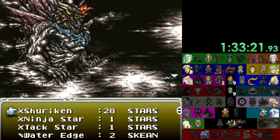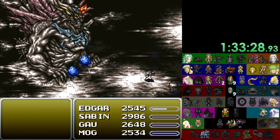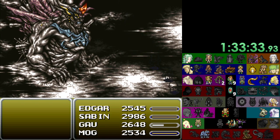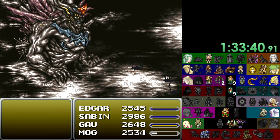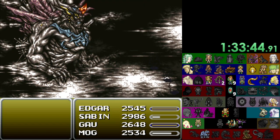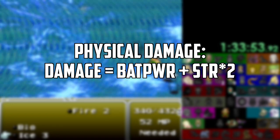Let's drill down into the two different build types, the first being physical damage. Although not as potent in the beginning of the game, physical builds can be very powerful towards the end of the seed, especially as you near the 9999 damage cap. With a physical build there are more ways around that damage cap per turn — things like Genji Glove, Offering, Dragon Horn, Sword Tech 7, or weapon procs — than in a magical build via Gem Box, X Magic, or Quick.